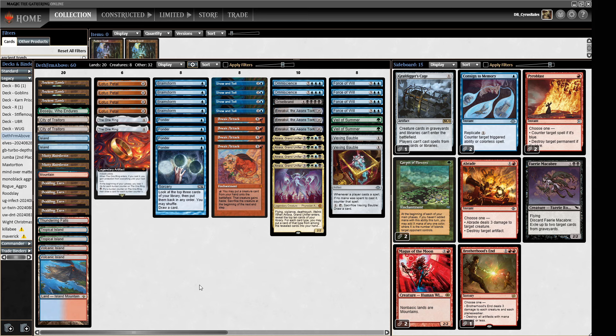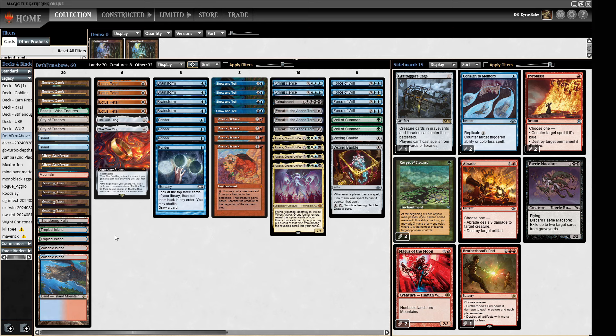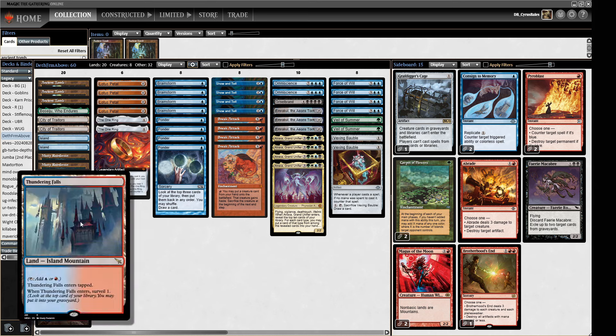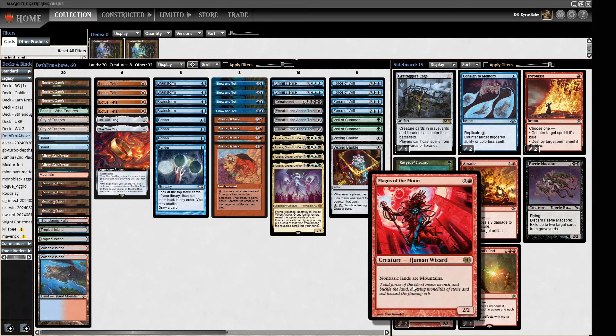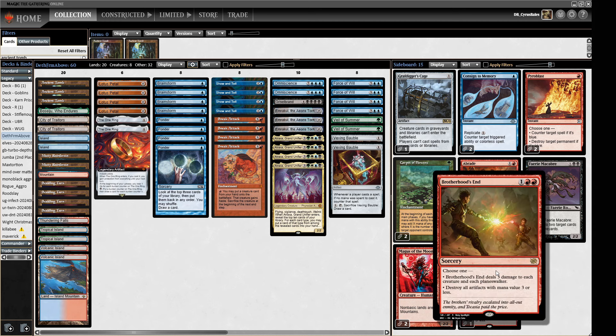We've got two Islands and a Mountain in the main deck, two Tropical Islands for our Veil of Summer and some Boseiju stuff. This also allows us to channel Boseiju. We have Thundering Falls for a little bit of extra selection. Sideboard-wise we've got Magus of the Moon to try and shut down some decks like Eldrazi, along with Consign to Memory. We've got some graveyard hate between Grafdigger's Cage and Faerie Macabre, and some artifact hate with Abrade and Brotherhood's End.